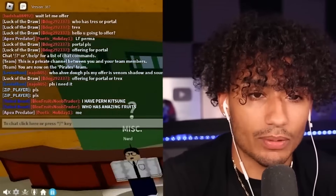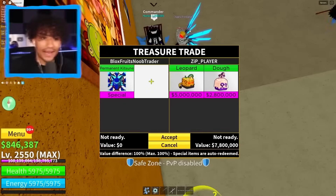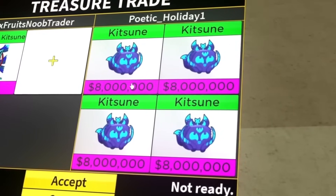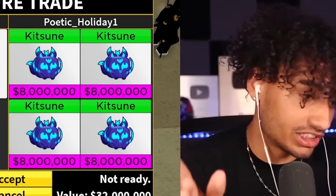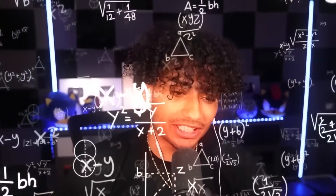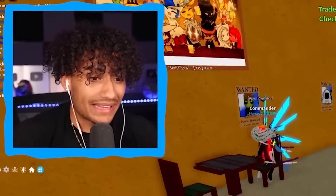This guy said 'me' — wait, poetic holiday! Where's he at? He's right here. Let's see if he's capping — does he really have amazing fruits? Oh my gosh, does he have four? He has four kitsunes! Oh my gosh — first trade of the day! 32 million value! If you're watching this, hit the like button right now! Let's go — first trade of the day! This is why I like permanent kitsune, you get so many more kitsunes. Three... two... one... boom — there we go! We got a four kitsune trade. That is amazing.